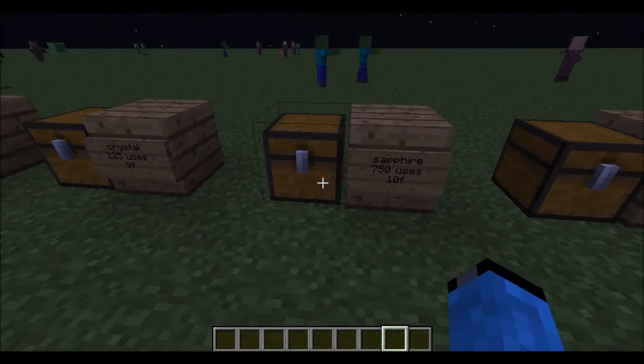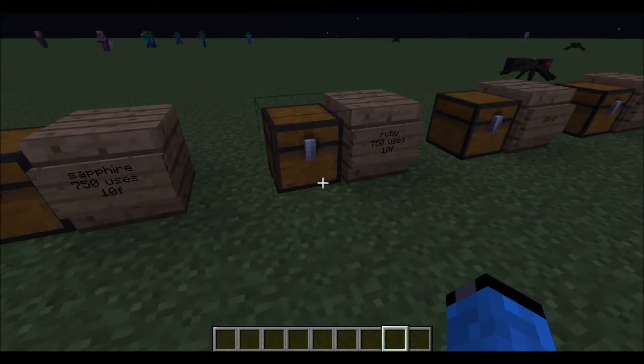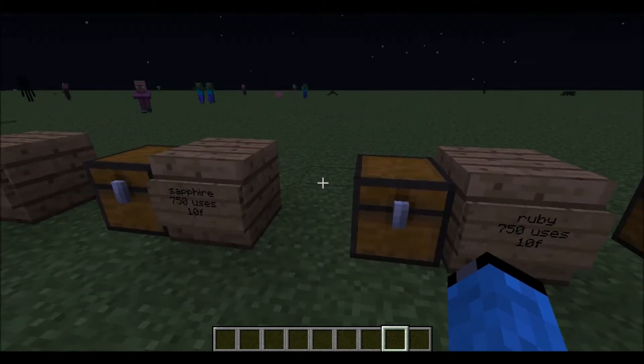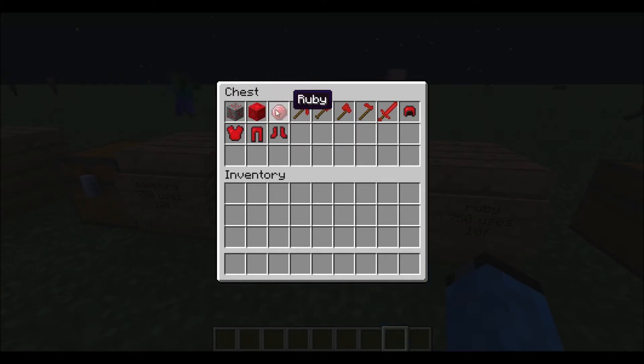Next one is sapphire. This looks pretty cool — the sapphire itself looks awesome. Here's the sapphire block, the armor, and here's the ore. Next one is ruby. The ruby and sapphire have the same uses and same speed. The ruby looks cool too.